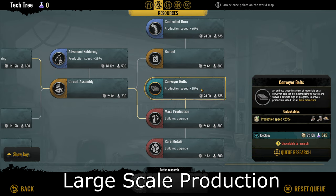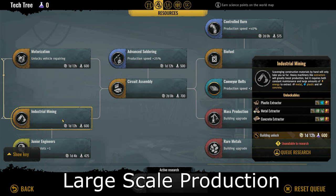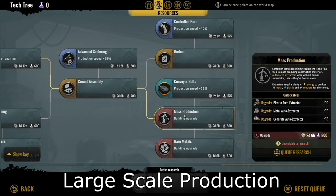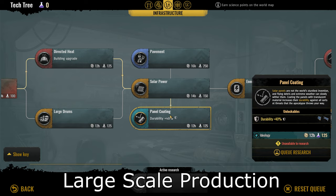The fourth one is called conveyor belts, which gives a flat 25% production speed to auto extractors. Keep in mind this applies to auto extractors, not regular extractors from industrial mining. You have to unlock mass production to unlock the auto extractors, so it only works as a late-game upgrade. However, because of how strong it is, I still rate this a 7 out of 10. The last tech under this ideology is panel coating, which provides a flat 40% durability increase to both solar panels and large solar panels. Most durability upgrades are a waste of tech, but solar panels are prone to malfunctions and lightning strikes. It's applicable from early to late game, but I'd still rate it mediocre — a 3 out of 10.